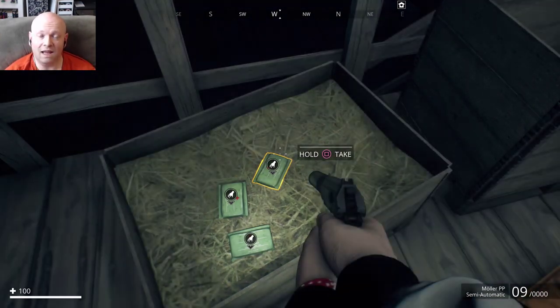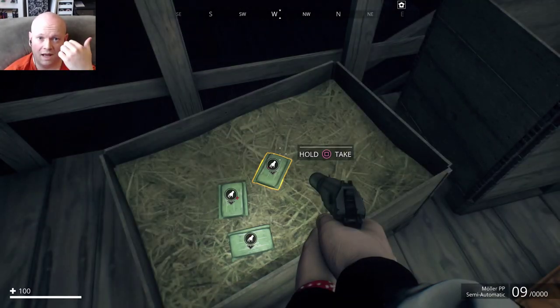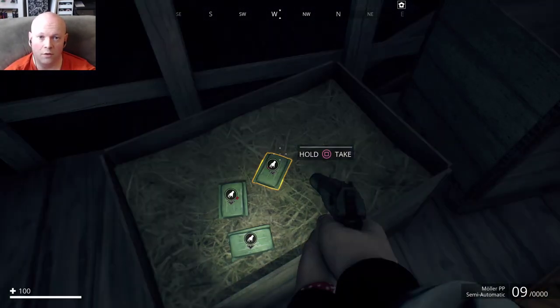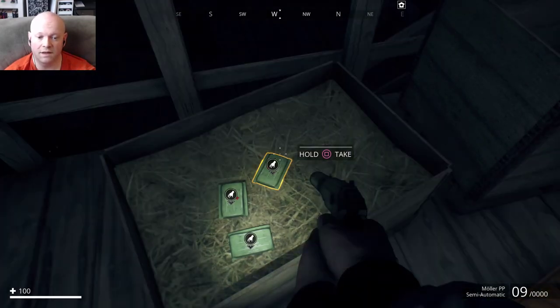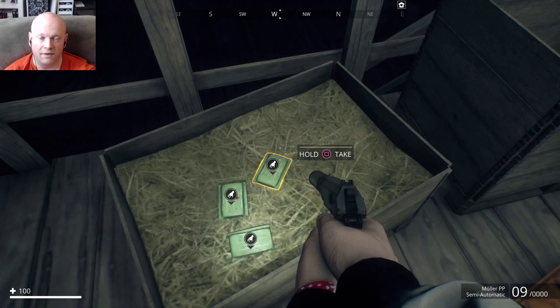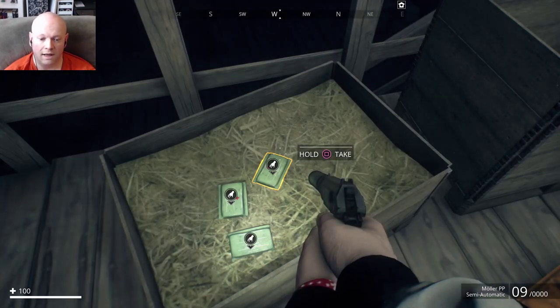This is amazing. Because in the game, two of the most crucial things are healing yourself and ammo. We already know about the Molar PP ammo at the very first cop car from the first house. And now you can stock up on this stuff and just go hog wild on ammo for your pistol and health kits.